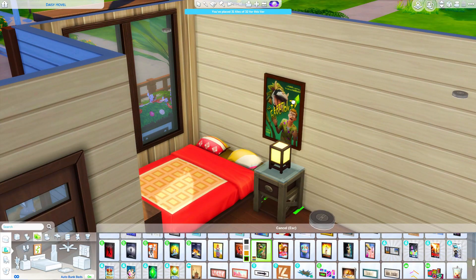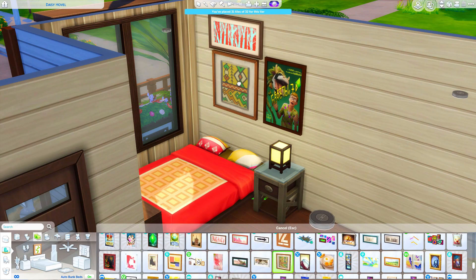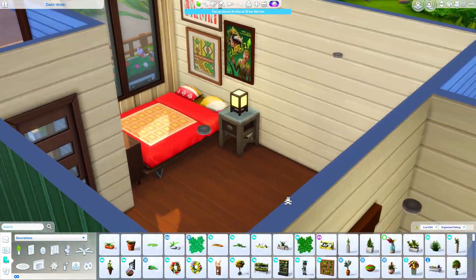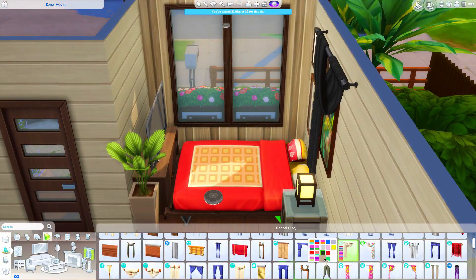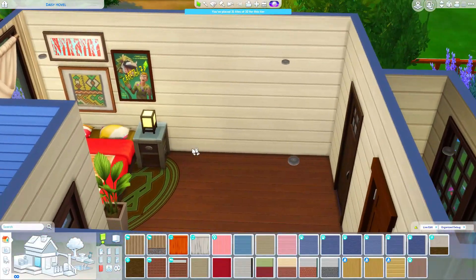I used this City Living bed here, and I did move the headboard through the wall with Move Objects. It is still functional and just fine the way it is, but I wanted to hide that headboard so it would look a little bit simpler. It does stick outside of the house a bit, but I covered it with a few things so it kind of worked. There's a little bedroom area there.